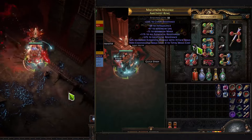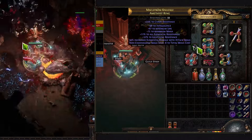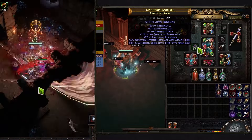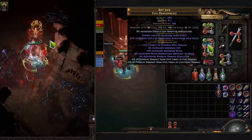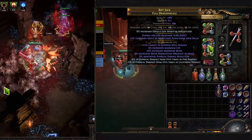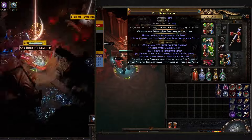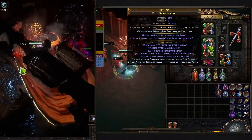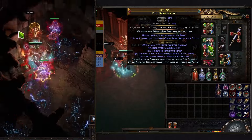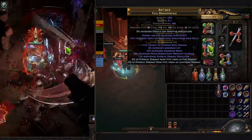As your ring, I recommend to just go for intelligence, some resistances, and non-channeling skills have minus to total mana cost. You can craft it on the ring or just get one with it. It's not too important for the build since you are already using a few Lifetaps, however it could help you with maintaining mana more consistently. As your body armor, I recommend to get one with some kind of suppress spell damage, health, and mana reservation efficiency. That part could be pretty important because mana reservation efficiency will help you get all the auras in. If you can get additional physical damage reduction or physical damage from hits taken as fire or lightning there, it could be even better.